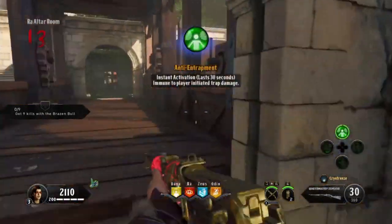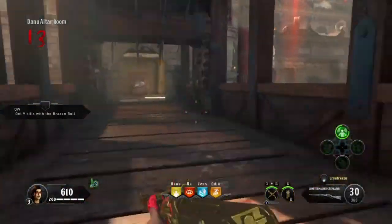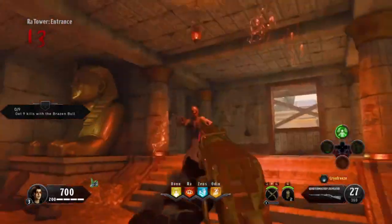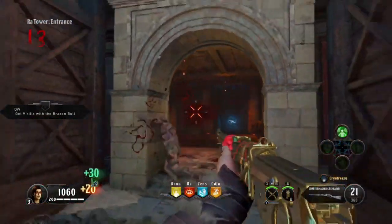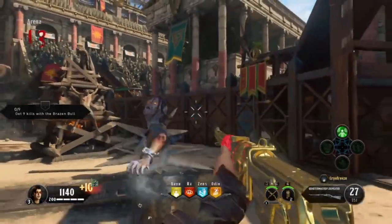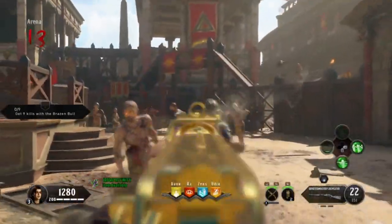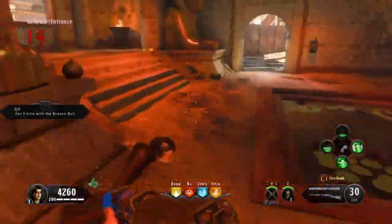I'm going to show you the strategy for Anti-Entrapment. Pop this trap — you can run back and forth, pop some zombies on each side, kill some over here, run over there. Zombies jump up onto the bridge which makes no sense at all, but they'll also get caught in that trap when you need them to. Not the greatest elixir but good for this build. All classic elixirs — you don't need any consumable elixirs. This is the most basic and easiest build to get going if you're new to Black Ops 4.